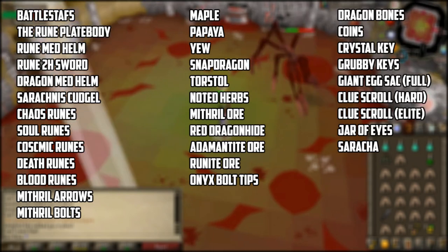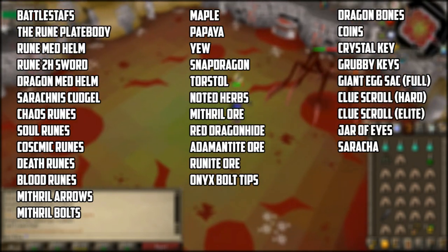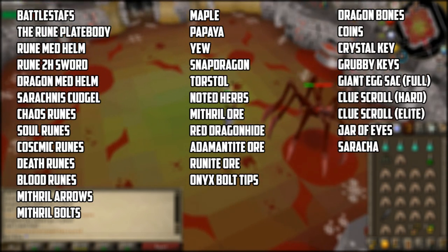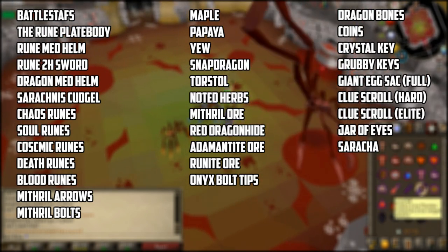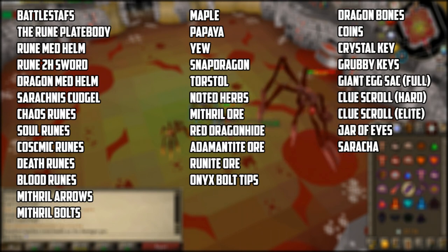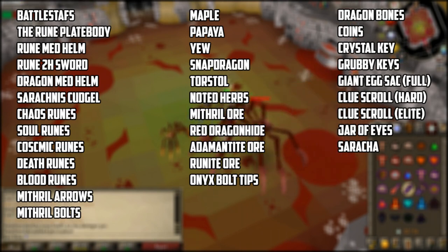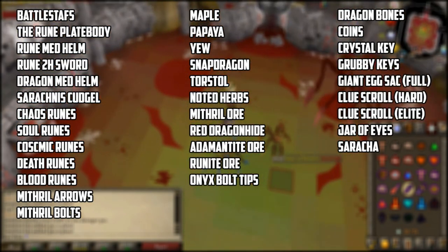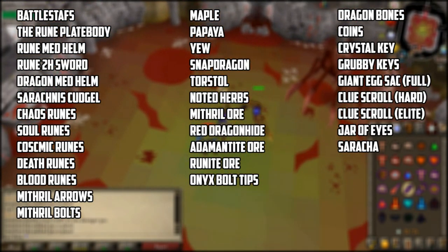The reason you will want to kill Sarachnis is because it drops battle staffs, the rune plate body, rune med helm, rune 2H sword, dragon med helm, and the brand new crushing weapon, the Sarachnis cudgel, worth 860k. Sarachnis also drops runes such as chaos runes, soul runes, cosmic runes, death runes, and blood runes. It also drops mithril arrows and mithril bolts. The boss drops loads of seeds, with the valuable ones being maple seeds, papaya seeds, yew seeds, snapdragon seeds, and tortal seeds — keep in mind many of these seeds are rare to very rare. The boss also drops the majority of herbs and drops them noted as well. Sarachnis also drops mithril ore, red dragon hide, adamant ore, rune ore, and onyx bolt tips.